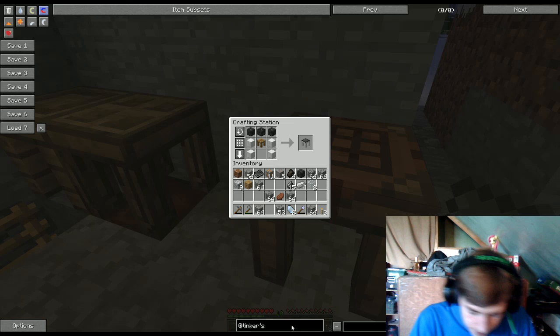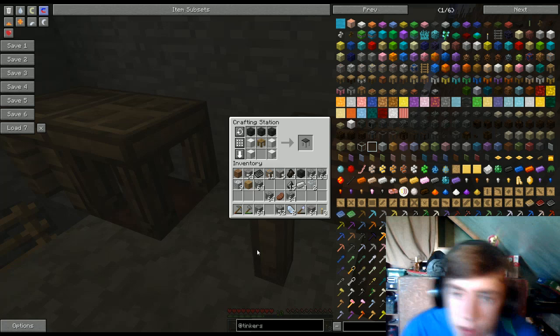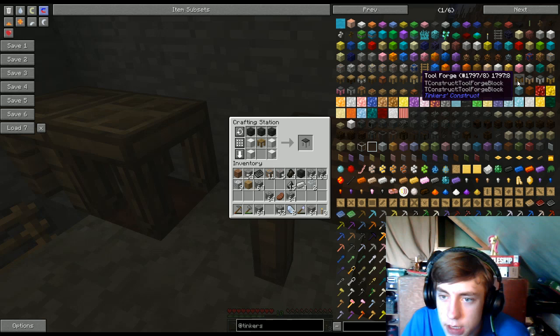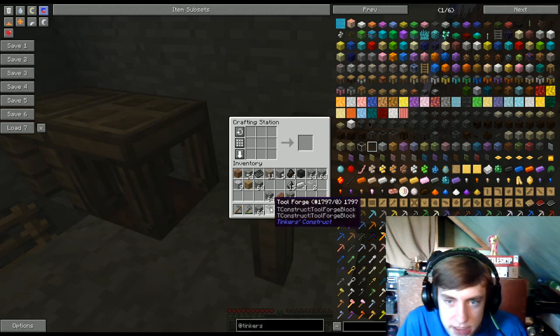We'll just leave it with Tinkers'. As you can see, there are 14 different kinds of tool forges you can have, just based on the bottom. The bottom is just what makes it look pretty. Iron's the easiest one you'll get, but when you have a lot of resources, you're more than welcome to do whatever you want. And now you'll notice about a tool forge - we didn't have much to craft before. Now we have a lot, especially the hammer. The hammer's gonna be very useful.